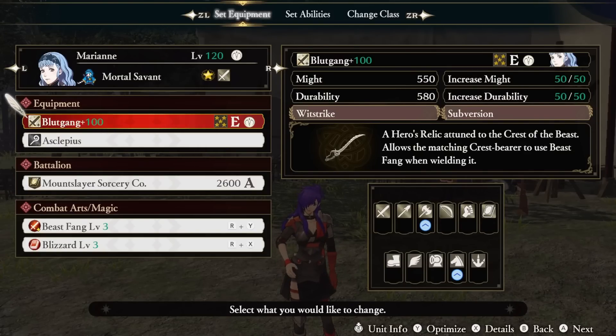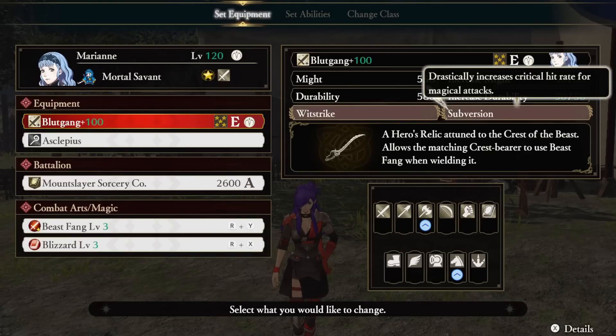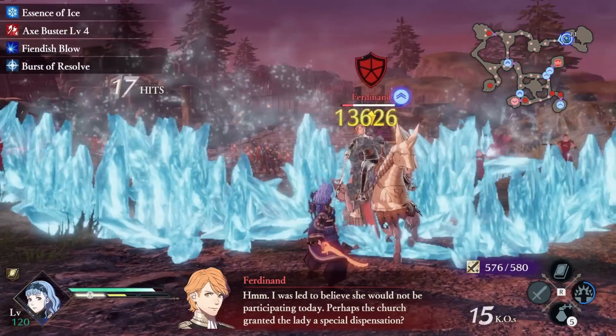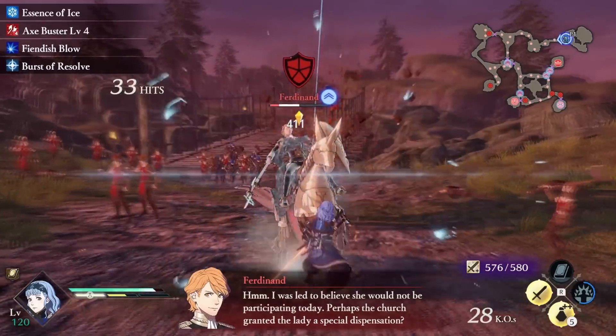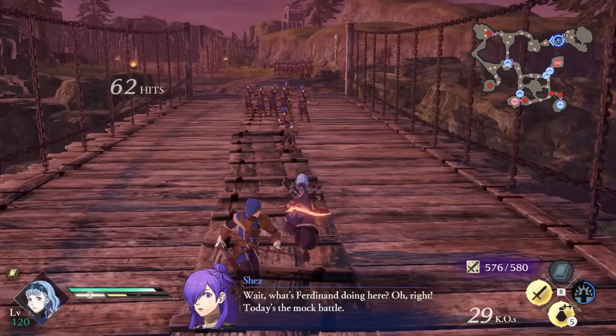Our class for the build is going to be Mortal Savant. Due to the Blood Gain sword, there's really no choice but to pick a sword class for Marianne. This sword is completely bonkers. Width Strike calculates all of our damage based on our magic stat, and Subversion causes a drastic crit chance increase when using magical attacks. I tested this out on Combat Arts, and based on my findings, this does not apply to them. Blood Gain comes with a crazy powerful ability called Beast Fang, but we'll get to that in a moment.